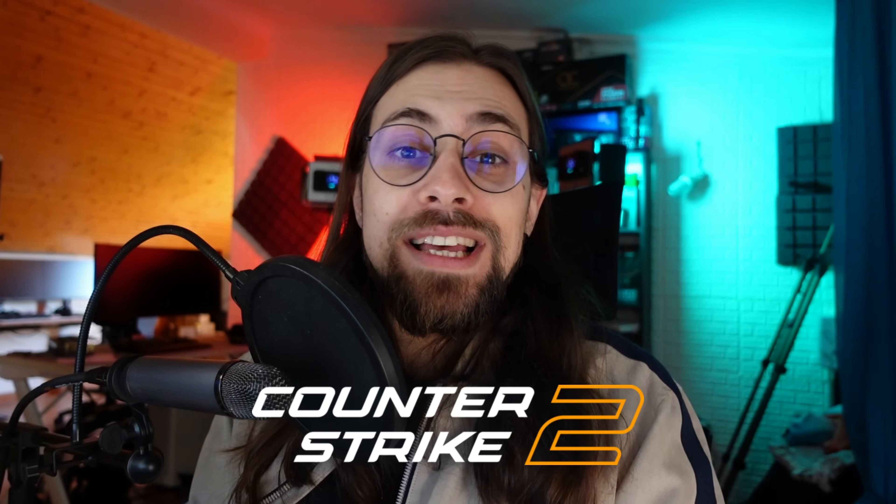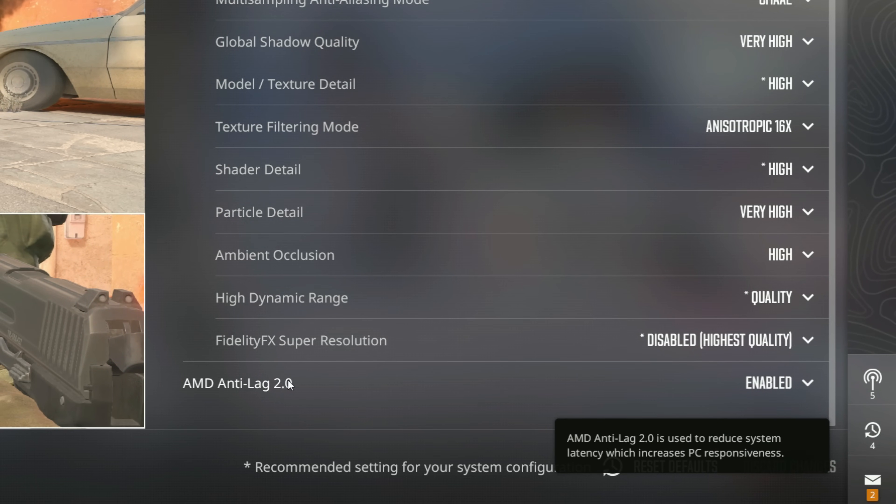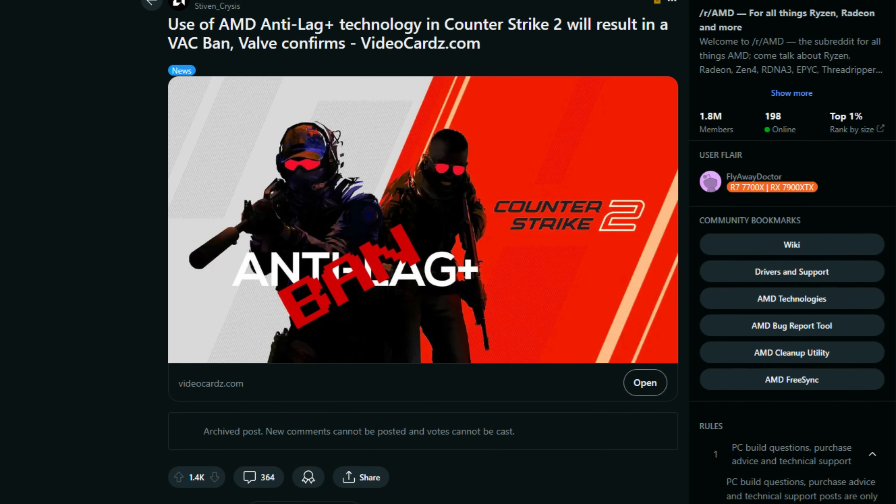Radeon Anti-Lag 2 is now more or less like NVIDIA's Reflex, where you have the Anti-Lag 2 option inside the game menu instead of being on the driver side. The previous Anti-Lag Plus was driver-side, while Anti-Lag 2 is in the game settings, meaning AMD needs to work with developers to implement it — which is harder to do.